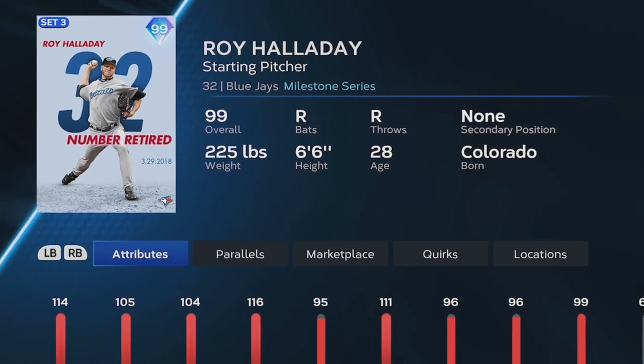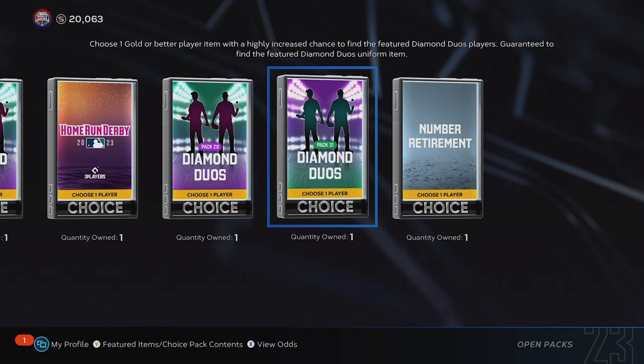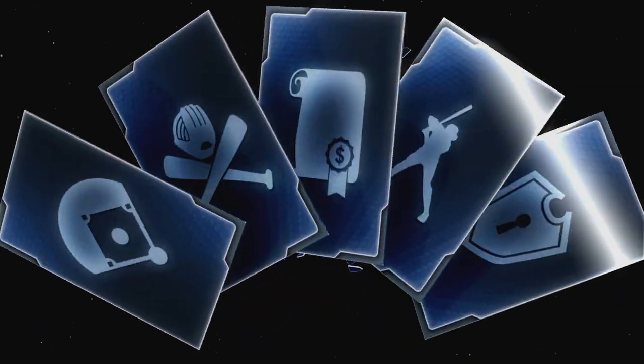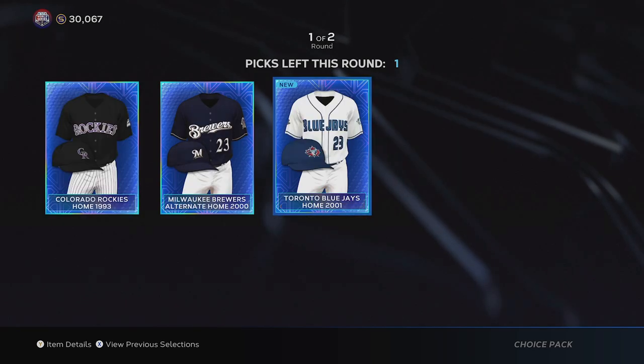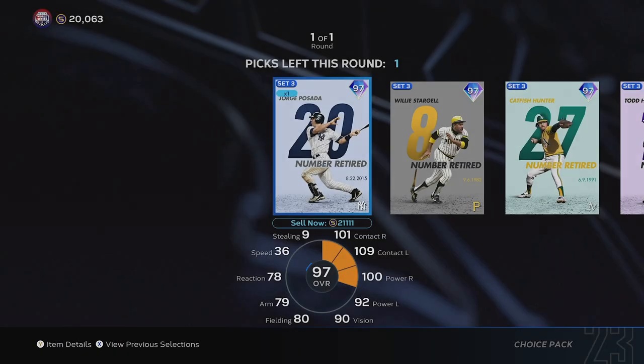That's where you unlock the new Roy Halladay in Diamond Dynasty — look at the control and break on all of his pitches. I've completed the entire program and unlocked all the packs. We opened some of these last night on stream right after I got them unlocked. We had good luck with the Diamond Duo packs — we did get the rare rounds there — but we did not get the rare round out of the actual Number Retirement pack.